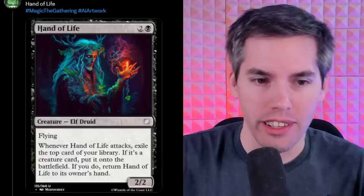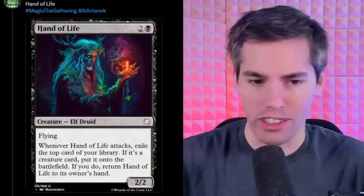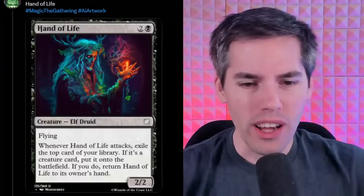We got a black 2-generic 2-2 Elf Druid. That's flying! Elves fly now, and whenever Hand of Life attacks, exile the top card of your library, and if it's a creature card, put it on the battlefield.